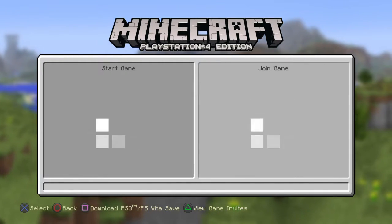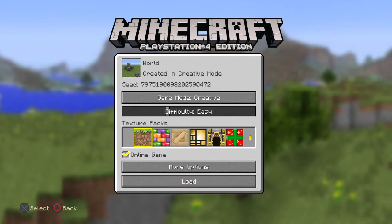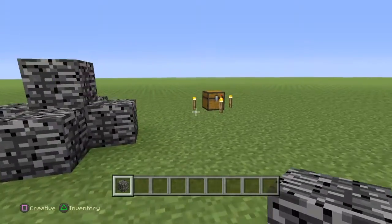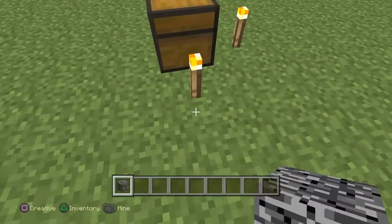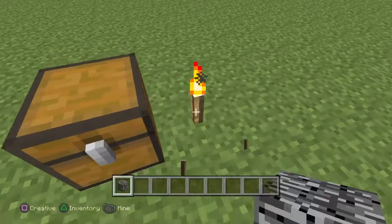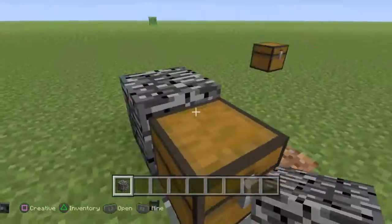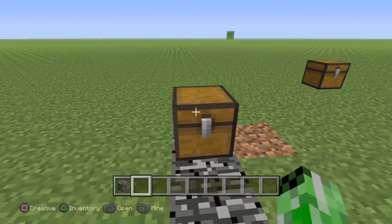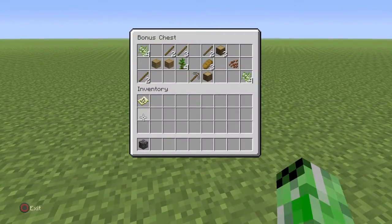Now when you let this load up, go to that world. You get another bonus chest, break down that, and guess what — you still have this one. So you get all this, and all that.